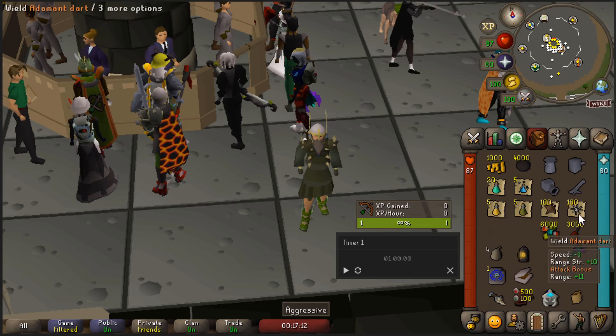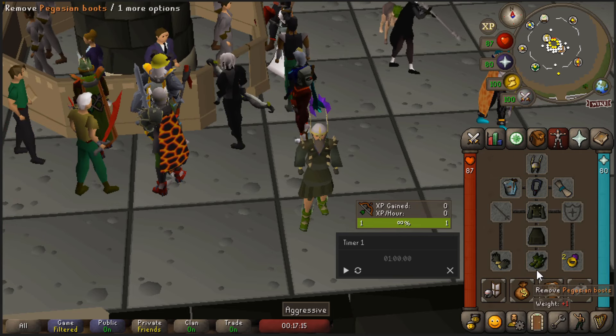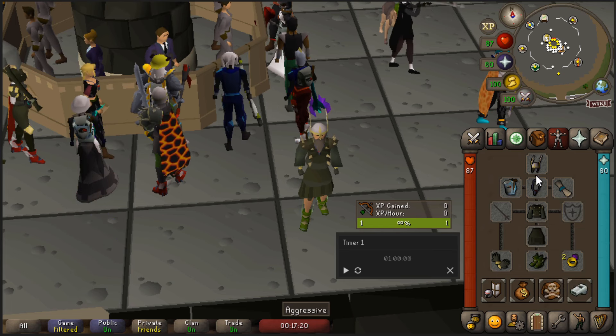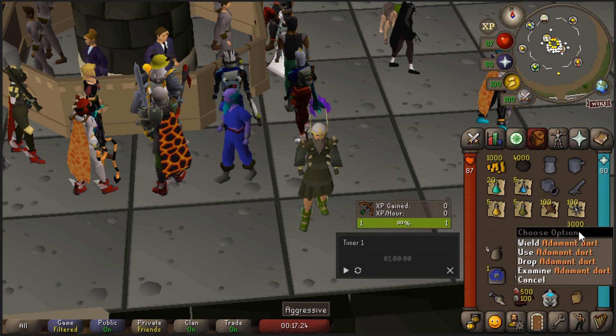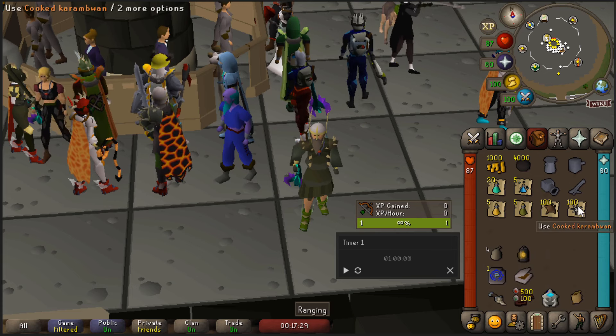For the setup, I highly suggest wearing a Ring of Wealth to collect the coin drops, as the Scabarites do drop over 2k GP at once. Also wear ranged gear with high defensive stats against melee and magic. I will look at the amount of supplies spent at the end of the trip so I can just take it off the final price. You should bring high-tier food like Manta rays or Karambwans.